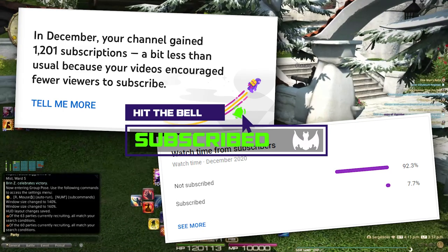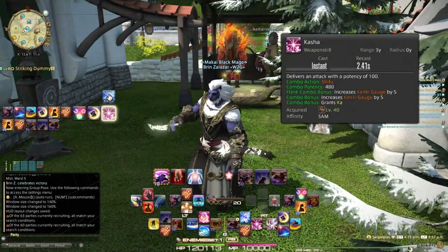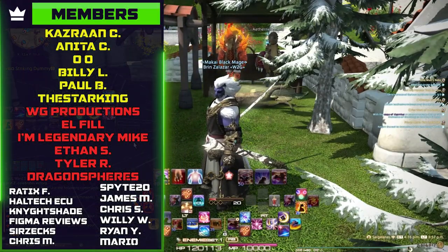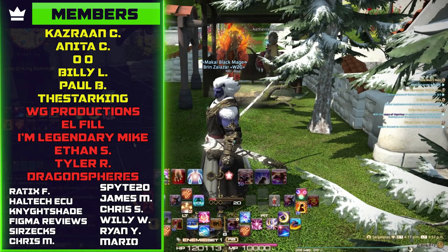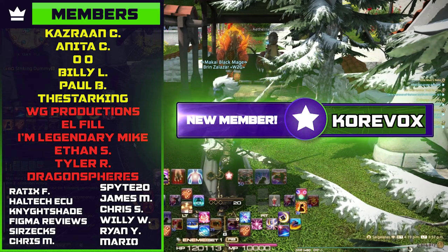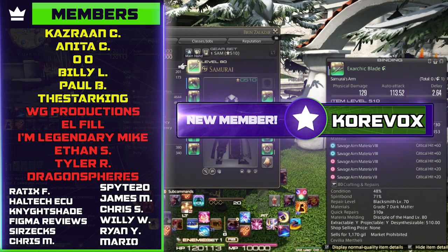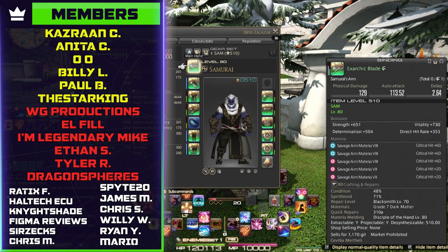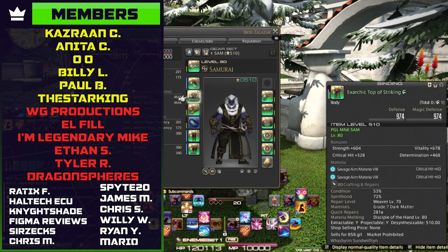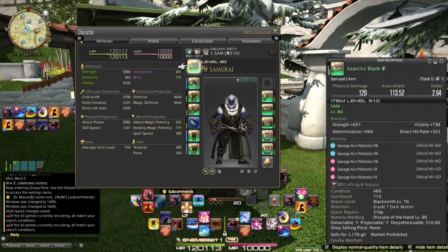That is my layout, my skills, and somewhat my rotation and opener. If you have any questions or there's something I didn't cover, let me know in the comments, check out our Discord, and check out the Balance Discord and Desperious if you're really looking to push your min-max and dive into your stats. Right now I've got 510 gear with various materia attached — pretty much the full 510 set. I'm having a lot of fun with this job and I highly recommend it.